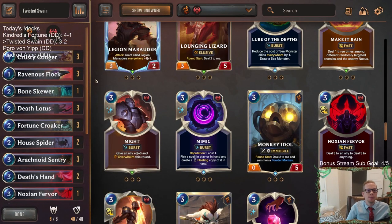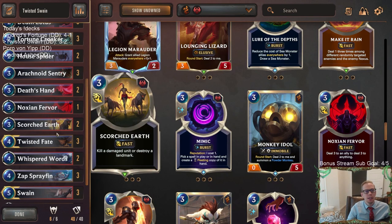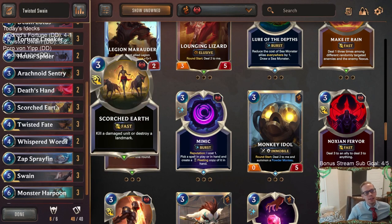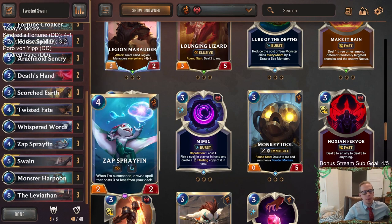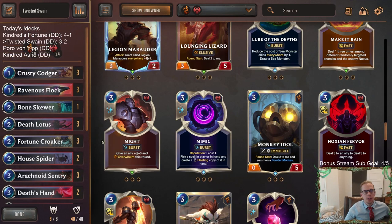The tough matchup is going to be Trundle-Lissandra, but we do have a lot of stun cards - we saw how we were able to stop the Watcher from killing us with a bunch of stun cards. But we didn't have a Scorched Earth to kill the Watcher - we'd already used our two Scorched Earths earlier. Both matches we lost - if we'd had another Scorched Earth they could have maybe been wins. So yeah, let's play three Scorched Earth in here.